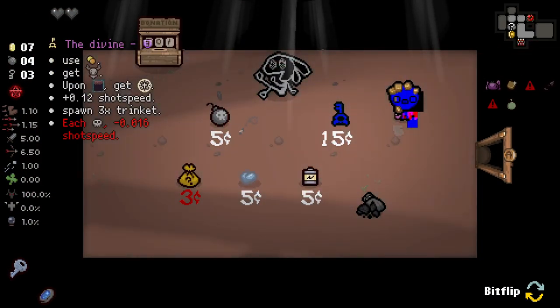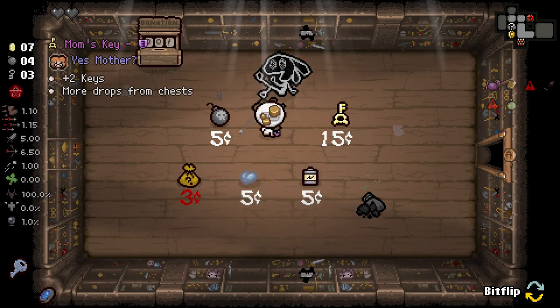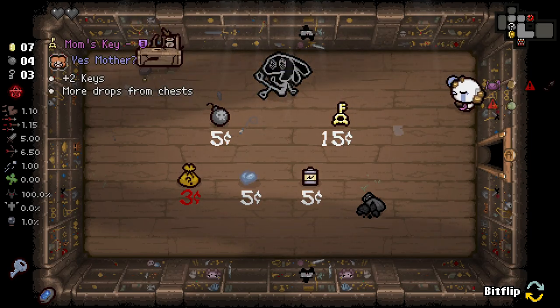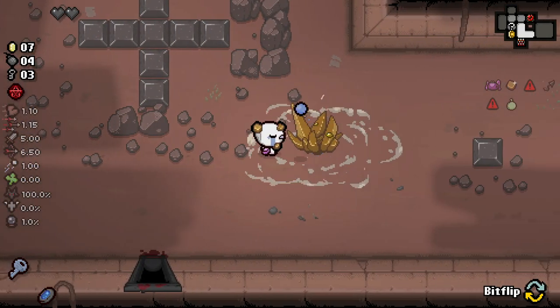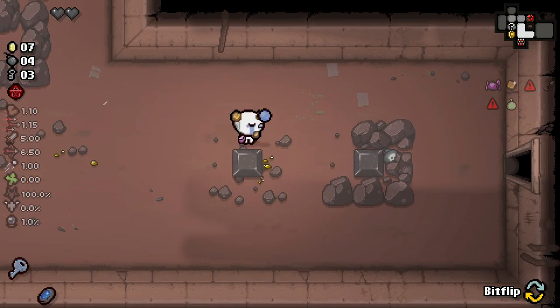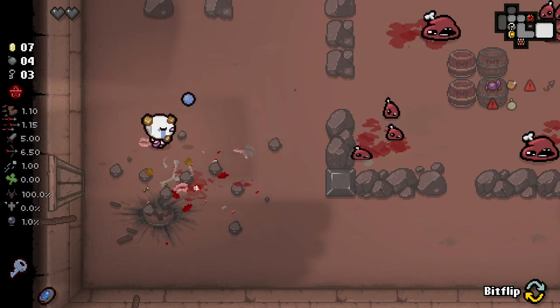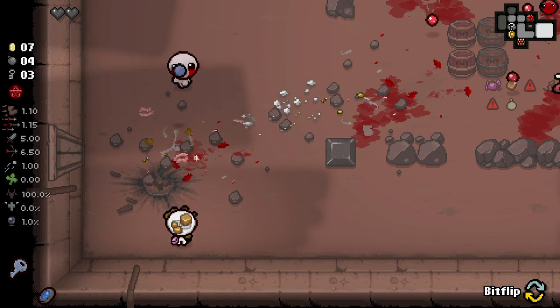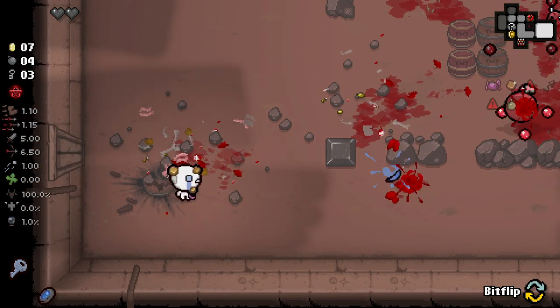Each boss, get less shot speed, spawn three times shrinkers - we definitely want to buy that. Unfortunately we don't have the ability to get any money out of our donation machine, which is a little upsetting. I'm guessing we just have nugget forever now - I thought it was temporary but it seems like we just have nugget, which I honestly love. Nugget's a really good item. This is a fine example of modding actually working in our favor.